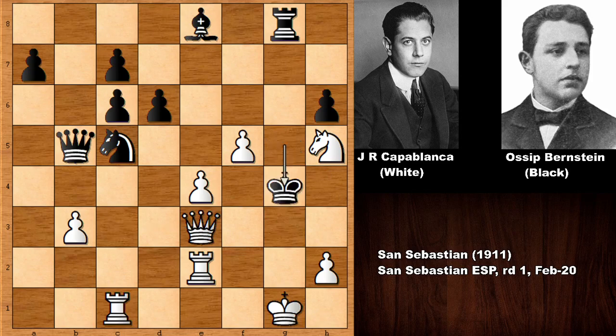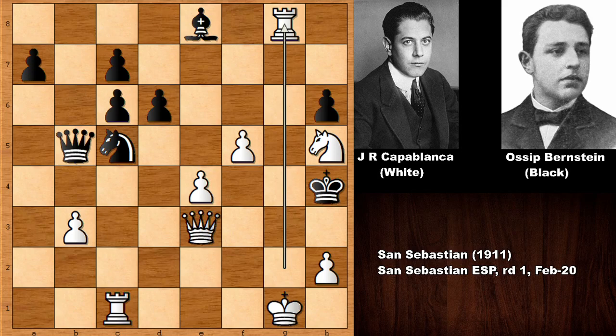If king takes on g4, then rook to g2, king to h4, capturing the rook — and next black is getting checkmated with no sensible defense. What a fantastic chess game by Capablanca — aesthetically beautiful and very instructive. Thank you very much for watching, and I hope to see you next time with more beautiful chess games. Take care and bye bye!